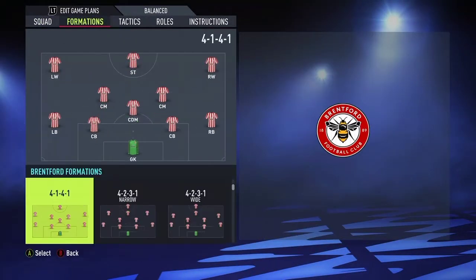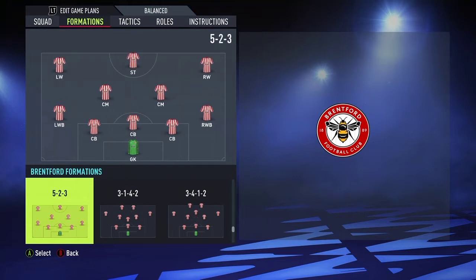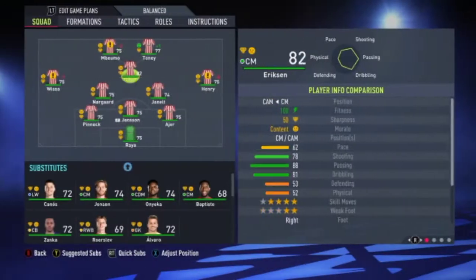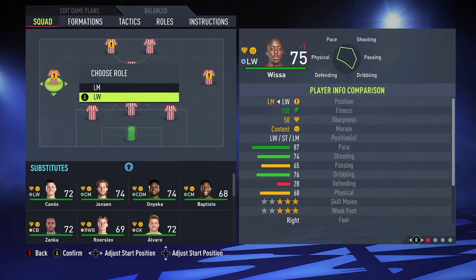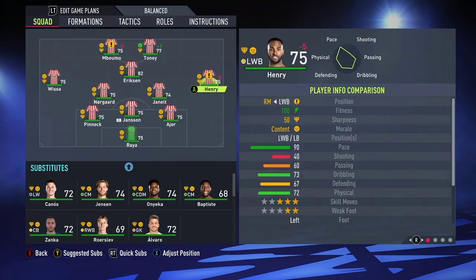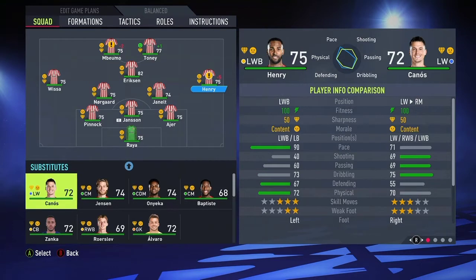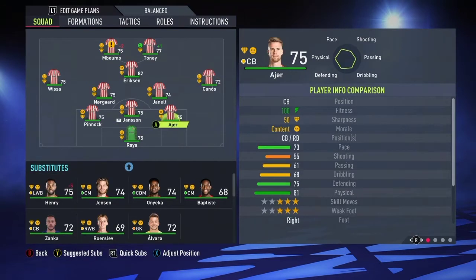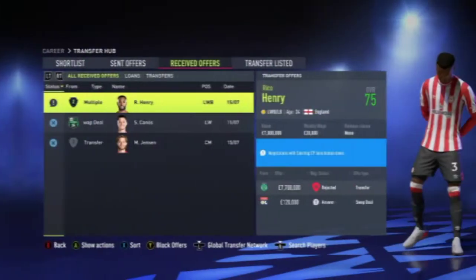My first big decision as Brentford manager was to change the formation to a 3-5-2. I wanted to do this not only because I thought it would be best for Brentford, but also because I felt it was a way to test out whether three-at-the-back formations are going to be useful for rebuilds. In a way, this Brentford rebuild is more of an experimental rebuild rather than one where we're going to be trying to win loads of trophies.